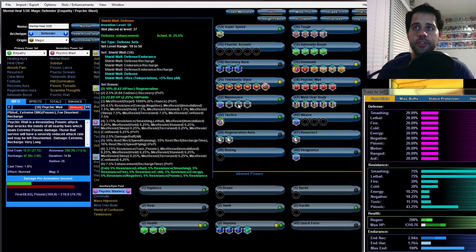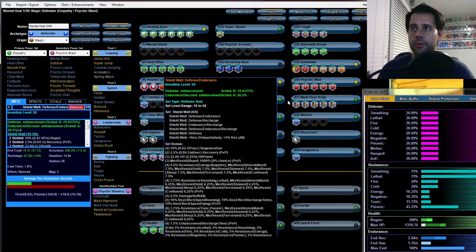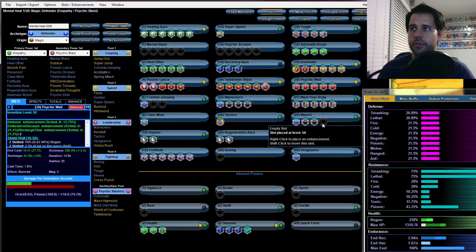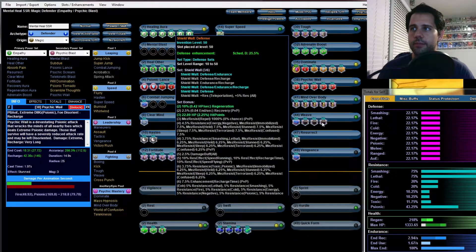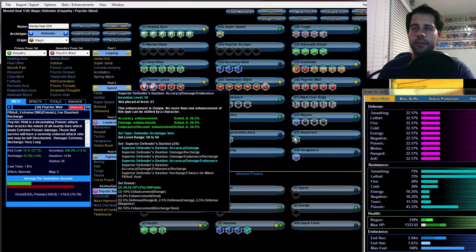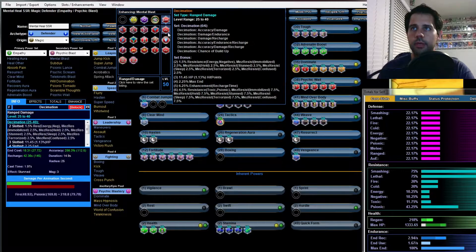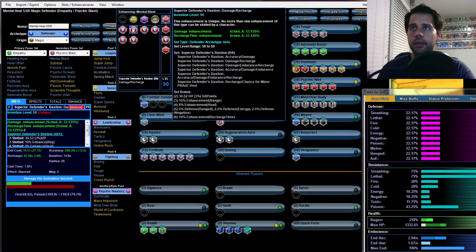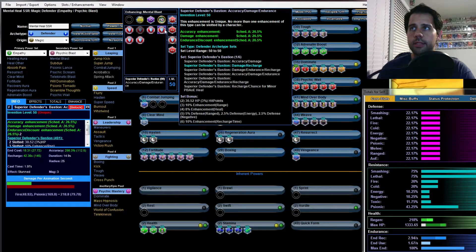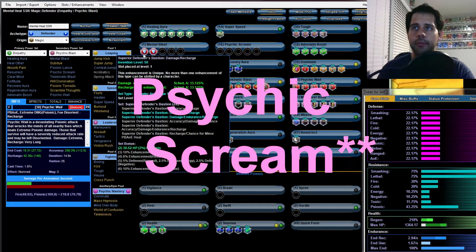The Shield Wall proc gives you regeneration and 2.25% HP — look at how much HP you get from that, it's awesome. For Weave we're going to do defense/endurance, defense/endurance/recharge, and finally defense. That gives you another good amount of HP. For Mental Blast, using the Superior Defender's Bastion, we'll put two of them — damage/recharge and damage/endurance/recharge.